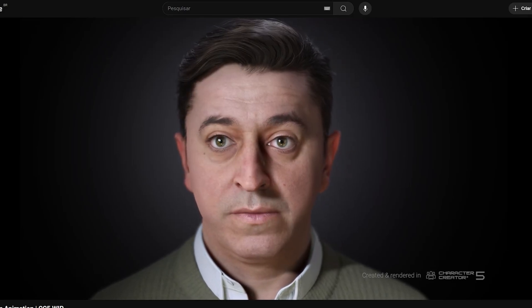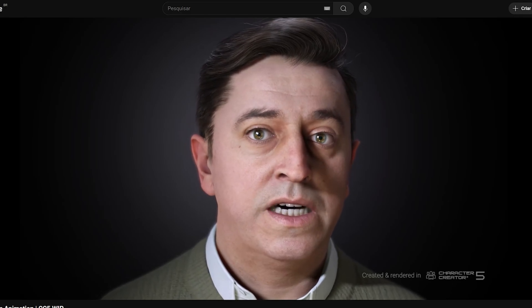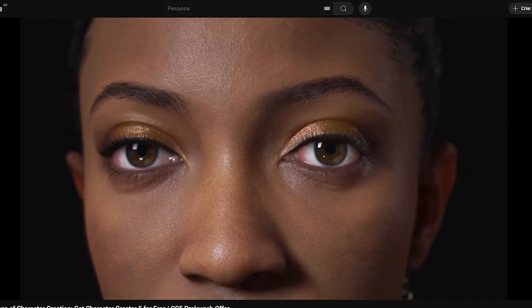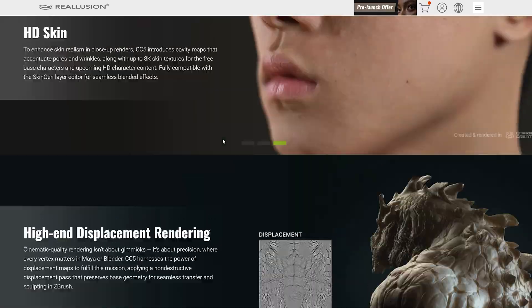In this video I'm going to talk about Character Creator 5, a character creation software that promises to be a real game changer. Version 4 was already amazing and now Reallusion, the company behind it, says the next version is going to be even better. The software doesn't have an official release date yet, but trailers are already out on the official website and it's available for pre-order.